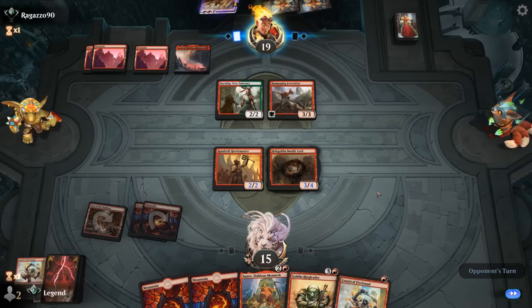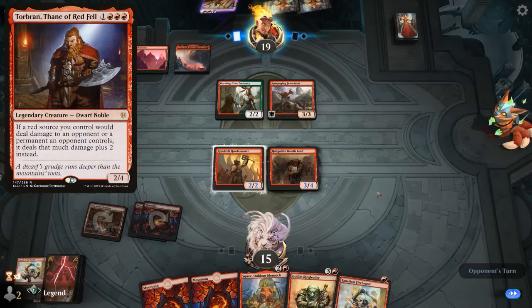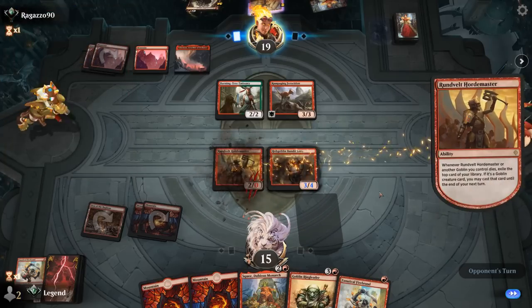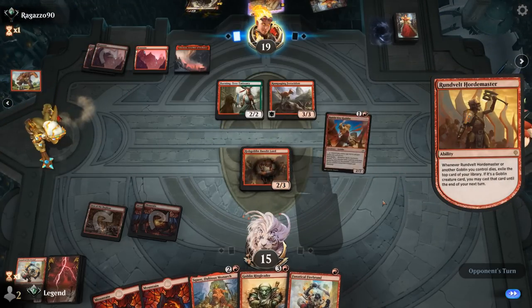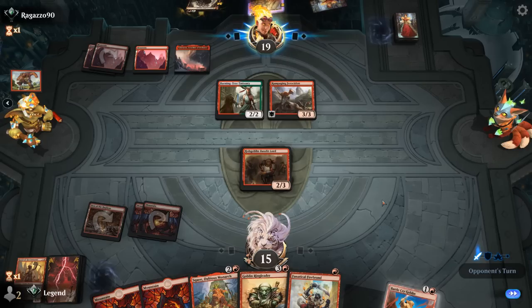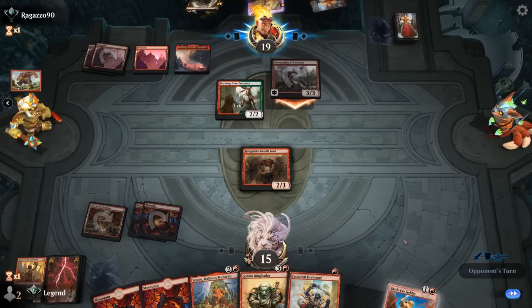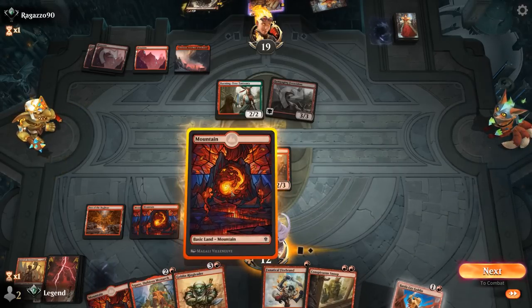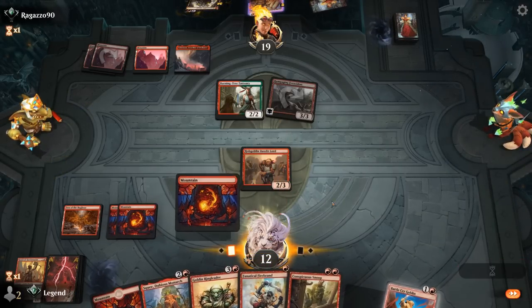4 mana — so both Torbran and Embercleave are possibilities. Although Stomp kills Hordemaster instead. It exiles Battlecry. We can still block Emissary — we're just taking 3. The Ferocidon punishes our Goblin gameplan.